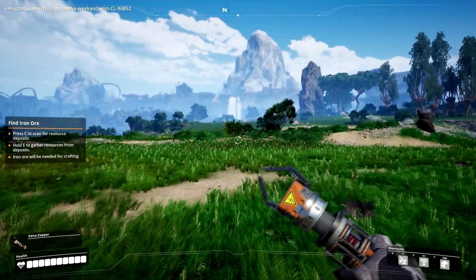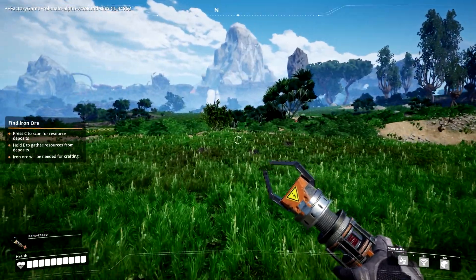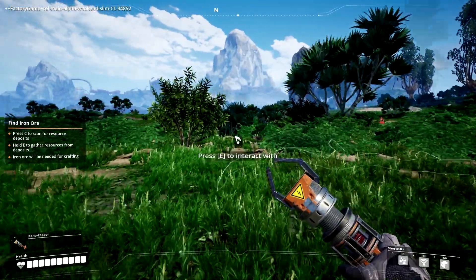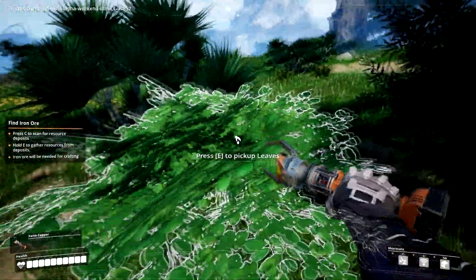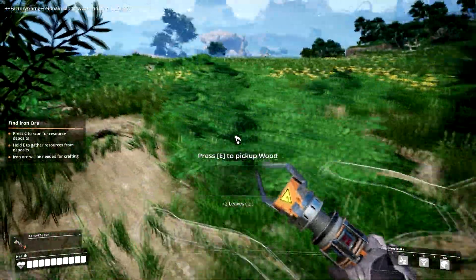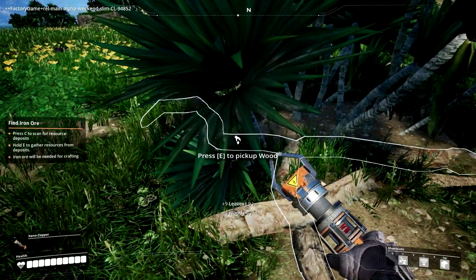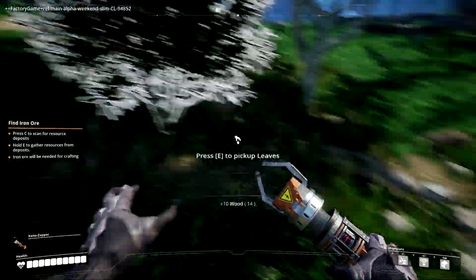This is the alpha test weekend version — it contains limited content. It only has the first three research tiers. When they release this in early access we'll get six of them, and early access is coming out next week. But right now this is just what we're playing.